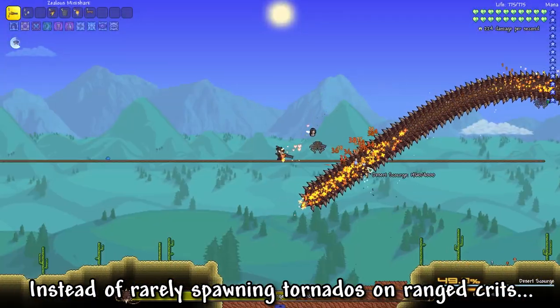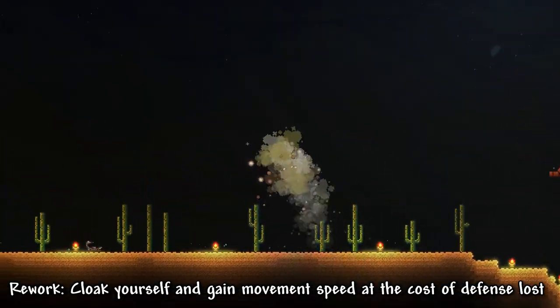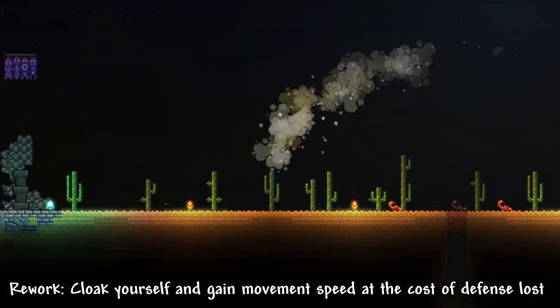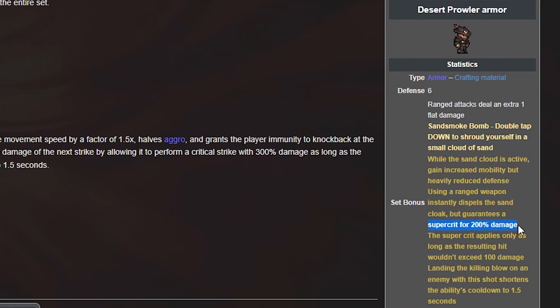Instead of spawning Tornadoes on range critical hits, you are now able to cloak yourself. While you are cloaked, you gain moving speed at the cost of defense. And the broken part about this set: you gain a super crit for 200% of your damage.